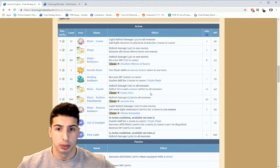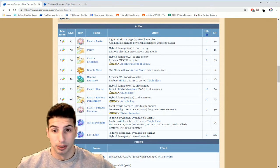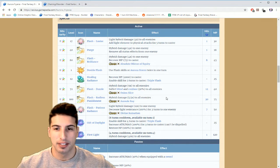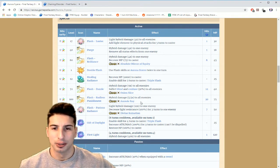Then she has Flash Dazzle: hybrid damage nine times to all enemies, inflict Blind and Confuse 30% to all enemies — a 12-hit move that chains with Onion Slice, costing 40 MP. And Flash Endless Punishment: hybrid damage 5.5 times to all enemies, a 30-hit move costing 75 MP, and it chains with Aureole Ray.